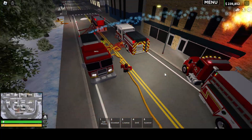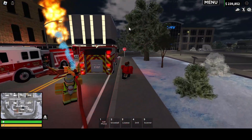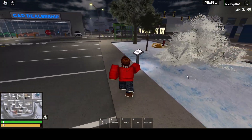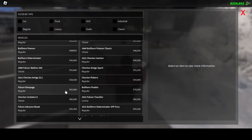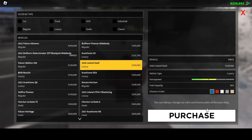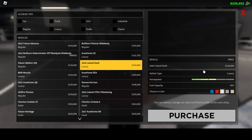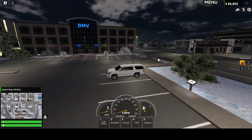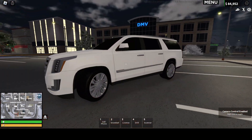There are like two hydrants over here — one right there, one over there. We'll go check that out in a second, but there's also another new vehicle. I forgot what it's called — the Leland Bolt — it's basically a Cadillac. We're going to buy this just to show it. Here's a new vehicle for civilian, the second one.